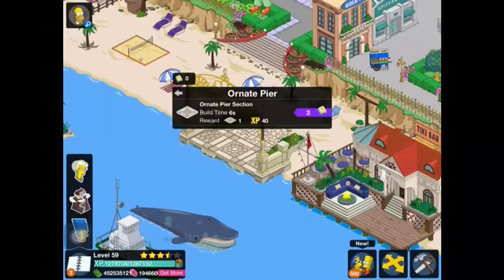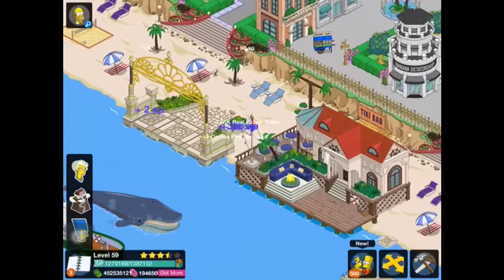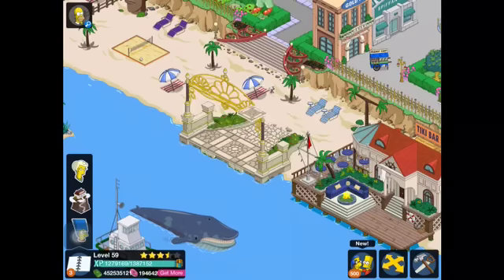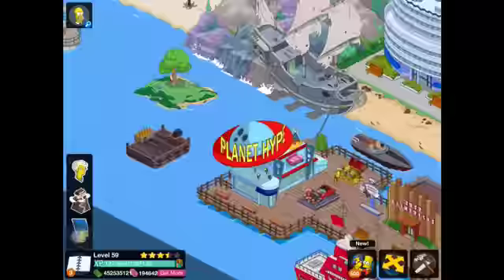Let's build some ornate pier sections. The interesting thing about this is, as of right now, we have no Springfield ornate pier buildings. I'm guessing they're gonna have to make a whole huge thing with all these new buildings for the ornate pier or whatever they're gonna do. Maybe I can connect my new pier with my old pier — I wonder if they would allow that.